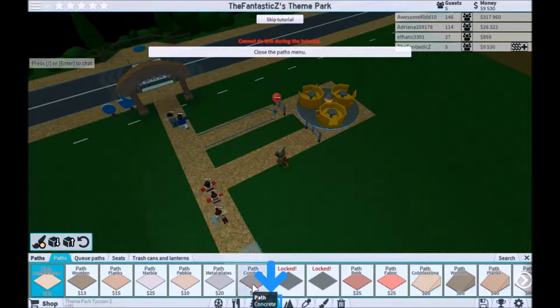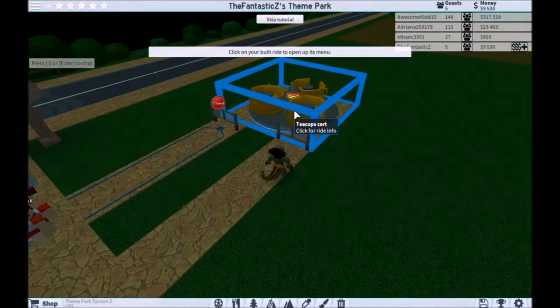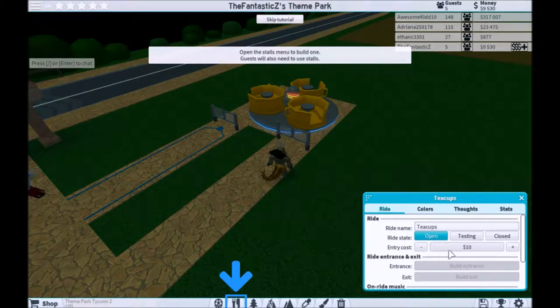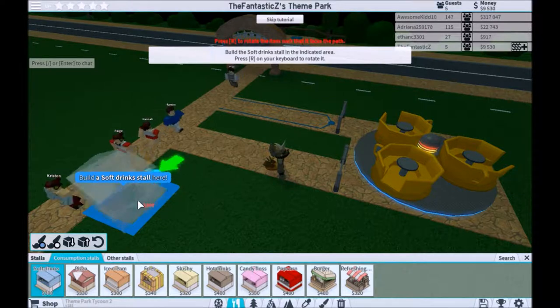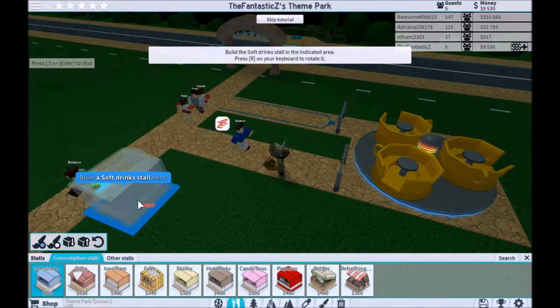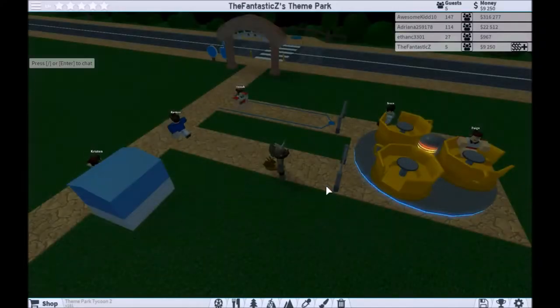And now people — oh, you cannot close it. Click on your built ride to open up its menu. Open. Oh, soft drinks — rotate it so that way people can actually get the drinks. You have completed the getting started tutorial.